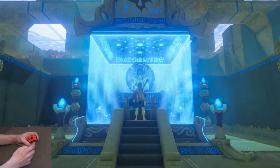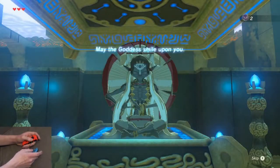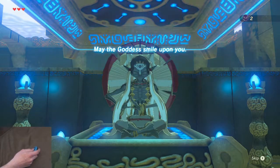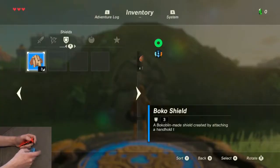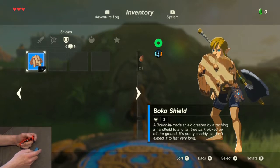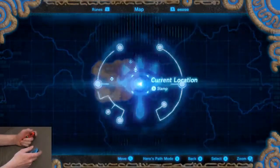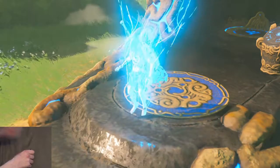Once again we're going to wait for the text to disappear because it is faster. You have control of Link when Link's left foot steps outside of the blue circle. From here we're going to warp to the Shrine of Resurrection. Normally you would jump to make sure the animation doesn't play, and then warp to the Shrine of Resurrection.